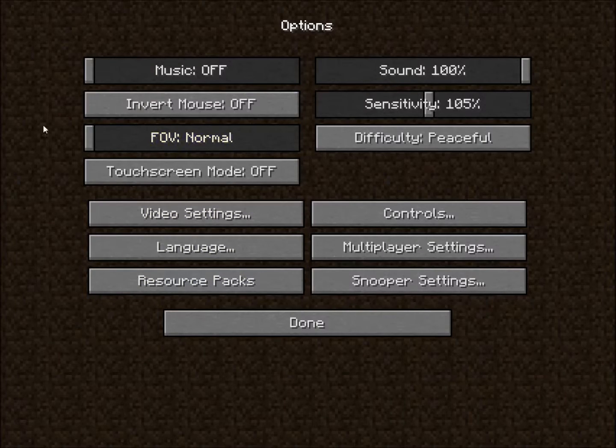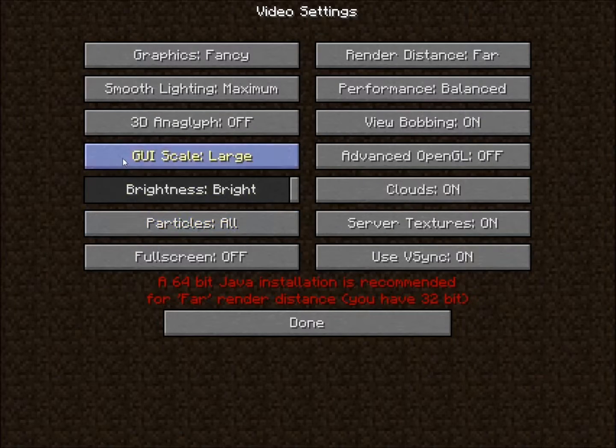What you wanna do is you can configure your options. Let's turn on music. You wanna leave FOV on normal — you can change it after a while. Touchscreen mode is for Windows 8 touchscreen computers. There's video settings: if you have a fast computer, I suggest graphics fancy, smooth lighting maximum, brightness bright. You should always have brightness on bright unless you're playing an adventure map. Render distance far, unless you have a slow computer.